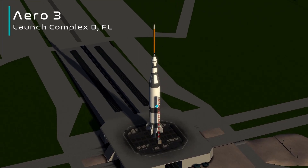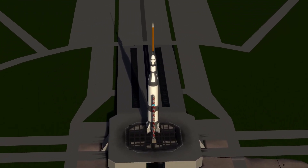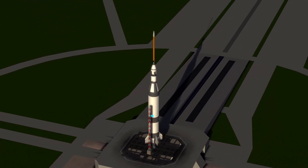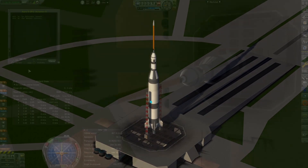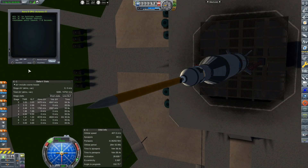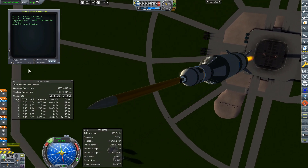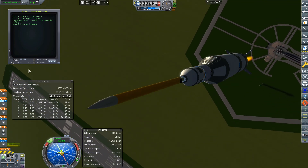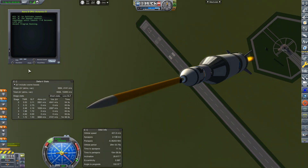Welcome back to Realism Overhaul. Today we are launching up the Arrow 3 a few more times. As you know from the previous episode, this rocket put the first artificial satellite in orbit, which got us a lot of funds and kick-started a lot of upgrade points for the R&D and the VAB. I threw a few in there as well, and by accepting the contract we unlocked a plethora of new satellite contracts.